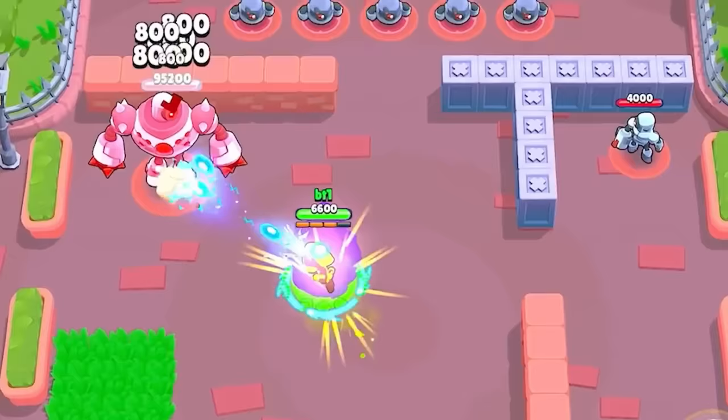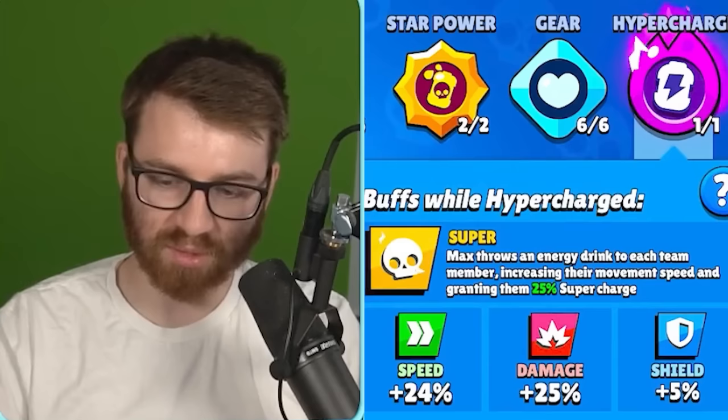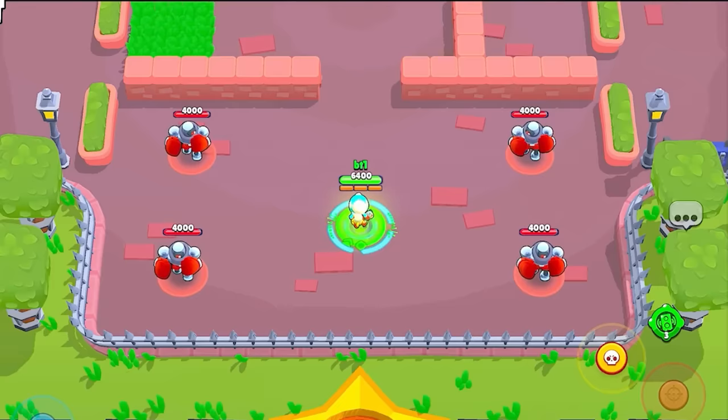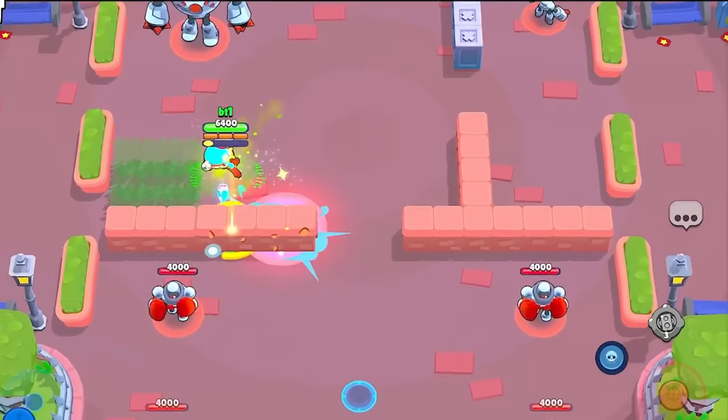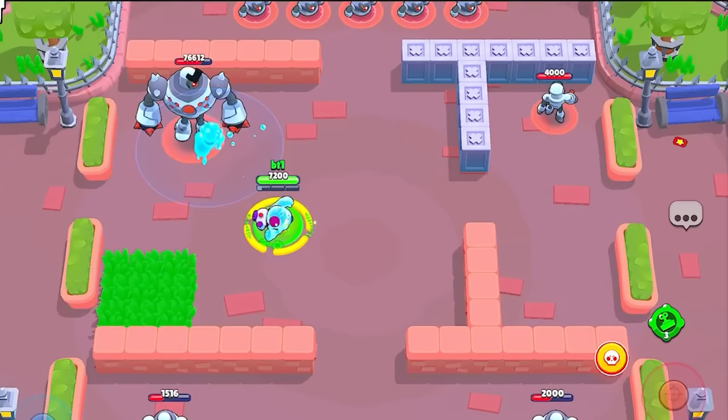Max also has a hypercharge: she throws an enemy drink to each team member, increasing their movement speed and guaranteeing 25% super charge - that's solid. Janet drops way more bombs during her super with a faster super charge rate. Squeak's mutation took a moment to figure out - before, the circles of area effect were really small, but now they're the size of his main attack. That's crazy.